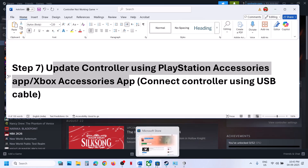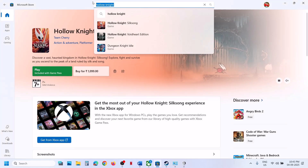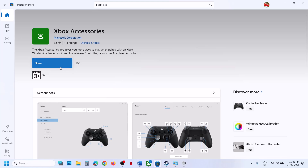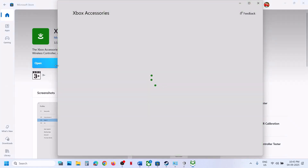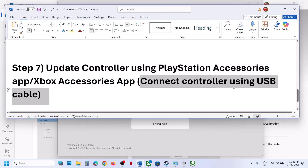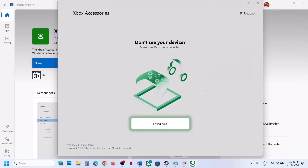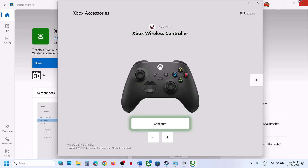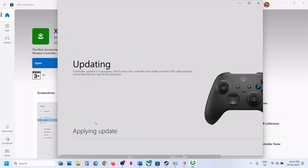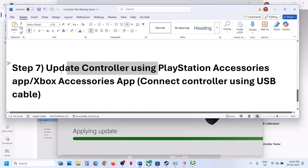The next step is to update your controller using the Xbox Accessories app. If you have an Xbox controller, go to the Microsoft Store, search for 'Xbox Accessories' and install it. Launch the app, connect your controller using a cable (wired connection required). Once detected, click the three dots and select Update if available. Click Continue and let the update complete, then launch the game and check.